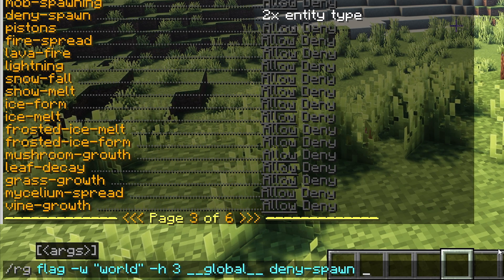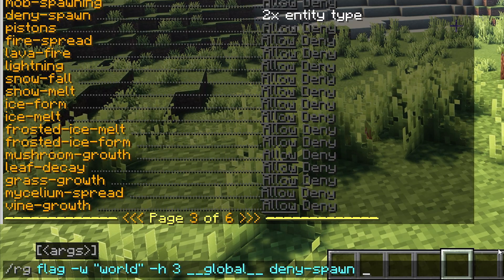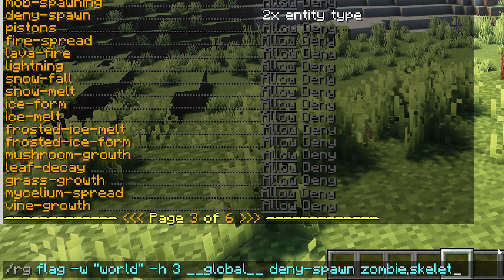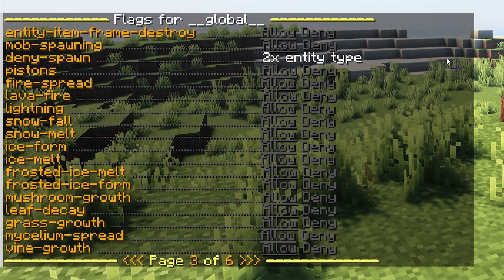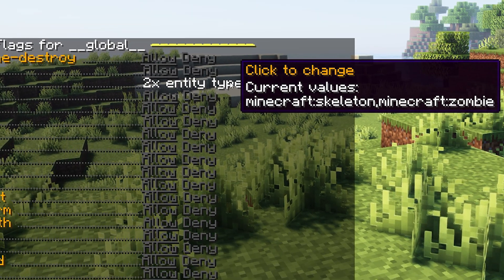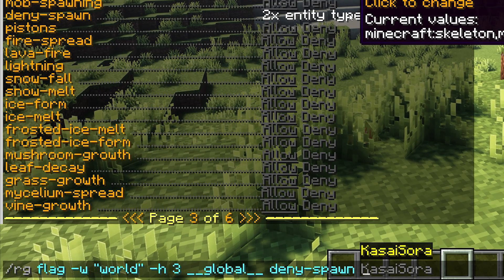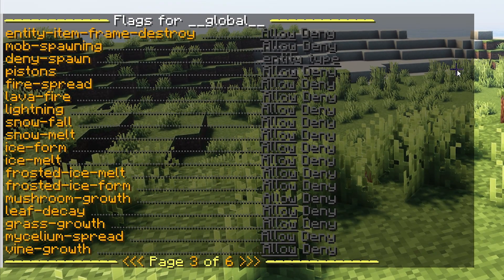By the way, if you want to disable multiple mobs from spawning, you can just type both of the mob names with a comma in between. So zombie, comma, skeleton. When you type it like that, without any spaces, it will disable both mobs. And if you want to remove disabled mobs again, you can just click over here so it will fill the command again. And then without typing anything, you just want to press enter. And by doing that, it will clear the entire line again.